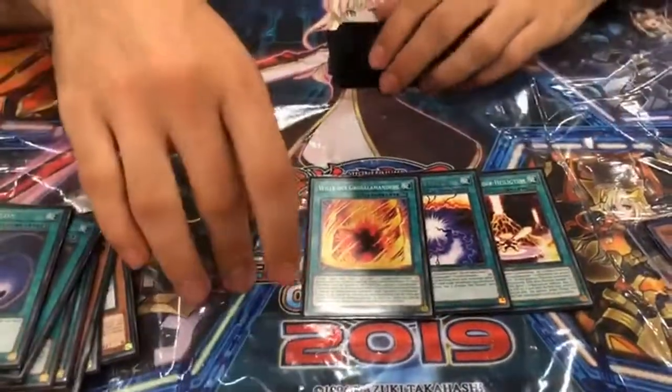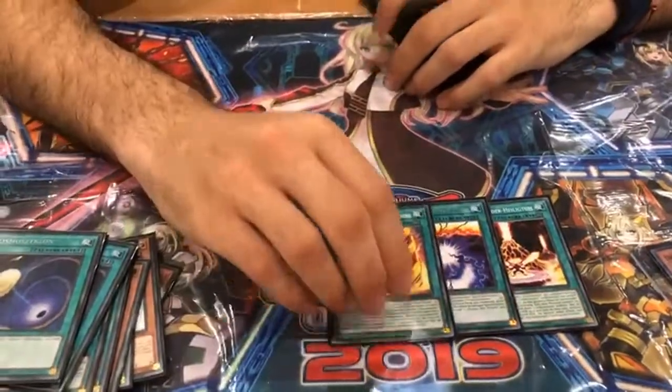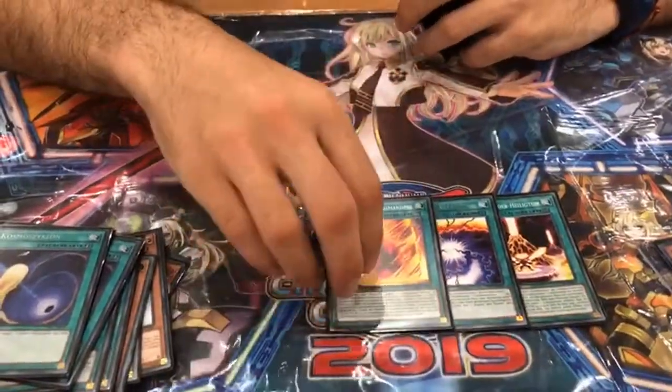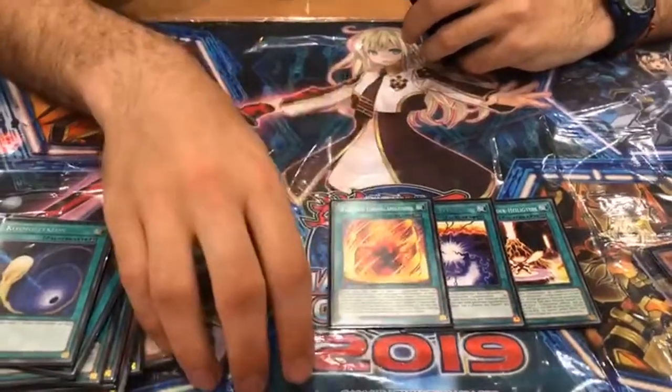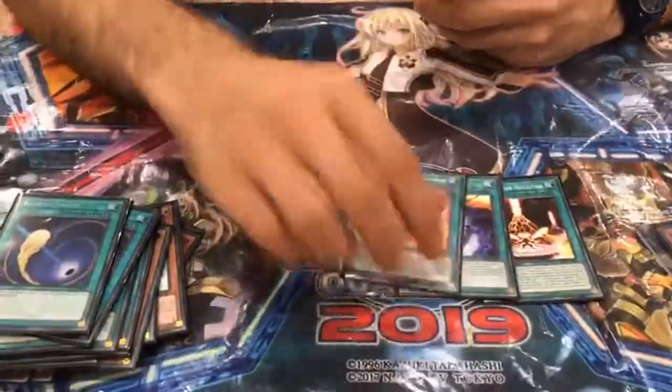Just with a Gazelle plus any Salamangreat monster, you can make Borreload. And I did — in a duel versus a Thunder Dragon matchup, they had made Mekk-Knight Crusadia Avramax with Borreload. Then I make my Borreload, take his Borreload, and take his Colossus. It was insane.